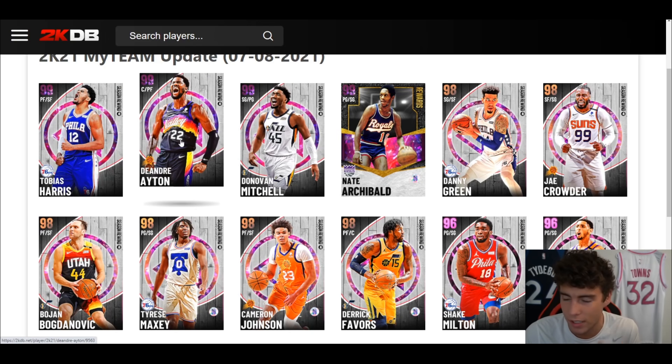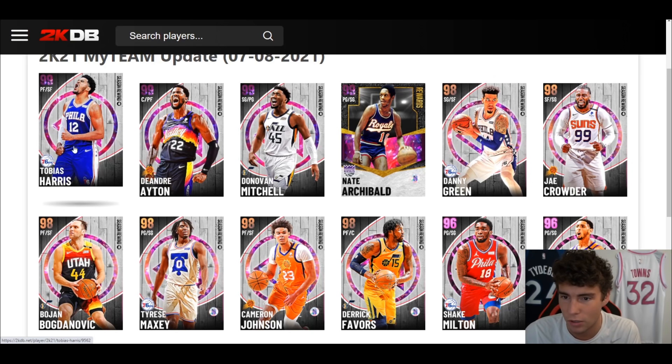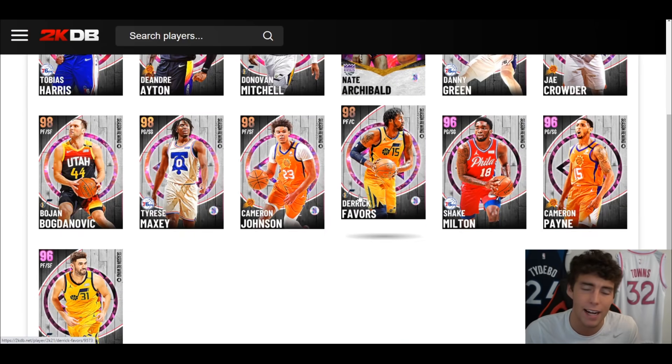Ayton is probably the most intriguing card by far — he's the card I'm most excited about from today. Outside of that, maybe Danny Green and Bogdanovic are the next two. We know what Harris is going to be like. Donovan Mitchell is not going to be that usable. That's going to wrap it up for the video today — hope you guys enjoyed it, drop a like, subscribe if you're new, and as always I love you guys — have a blessed day.